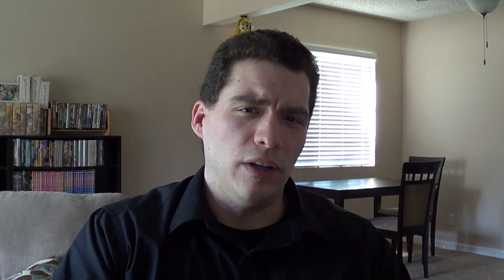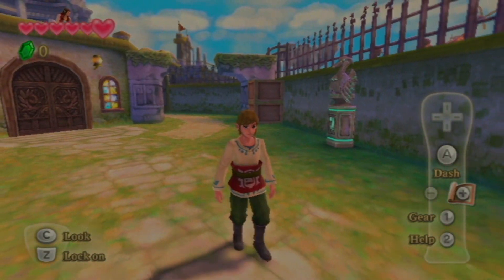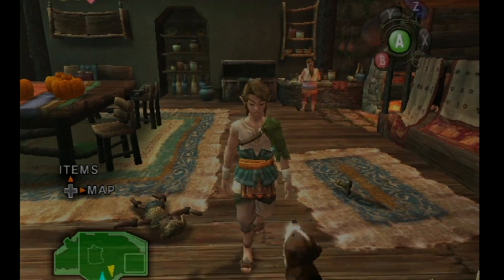Then I thought, well, most of the modern games have a starting outfit. The Wind Waker has Link's blue pajamas. The Skyward Sword has whatever that thing is. The New Legend of Zelda has a blue shirt and a hood. Which brings us to The Legend of Zelda, Twilight Princess.